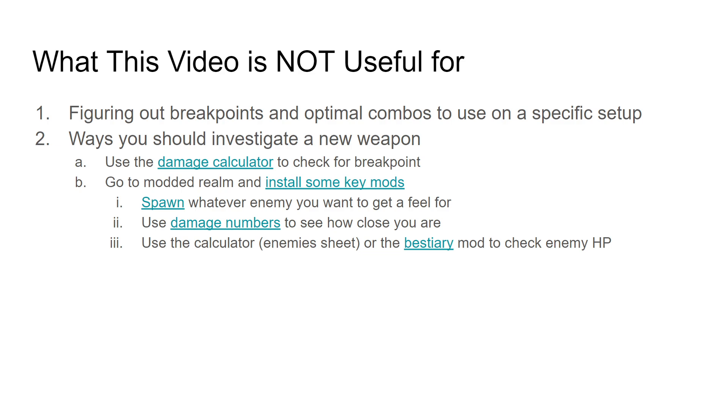What this video is not useful for: actually figuring out your breakpoints or optimal combos or optimal properties on any actual weapon. This is not how you should proceed to understand a particular weapon and get good with it. You should use the damage calculator that's linked here. You should install some key mods — if you don't know how to do mods, you can do my video here which tells you how to do it. You should spawn whatever you want to mess with, use the damage number mod to see how much damage you're doing, compare that with your HP, and mess around. That's the way to learn a weapon. This is how to understand how damage works.